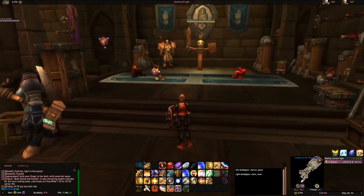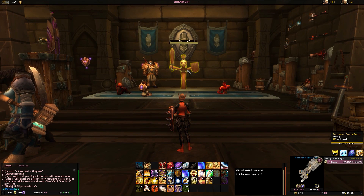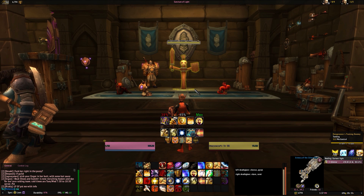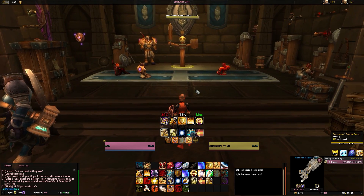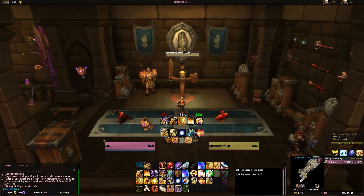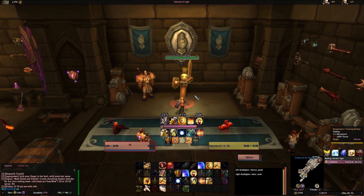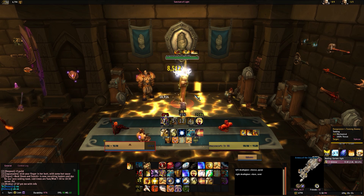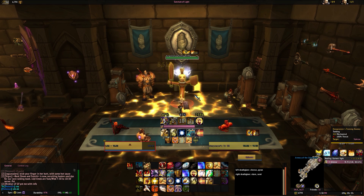This is the Protection Paladin profile for patch 7.0. Unlike other profiles, this is going to tell you important information on your screen but not a rotation. It will tell you information like how much damage you have incoming, how much you're going to heal for with your Hand of the Protector, and also important cooldowns such as your Shield Wall, your defender, and any DPS abilities you have.